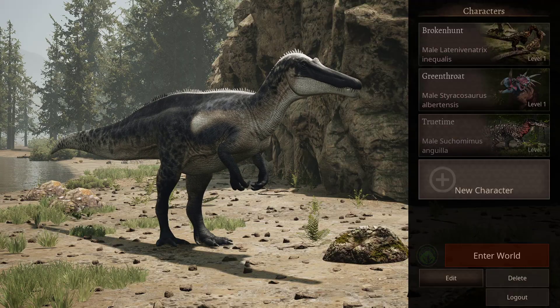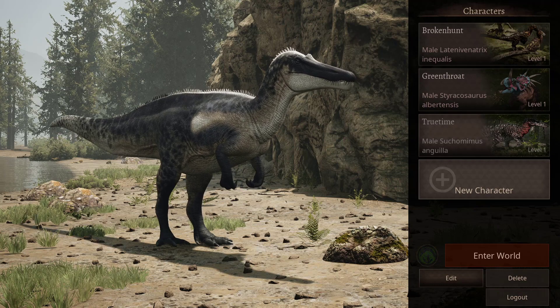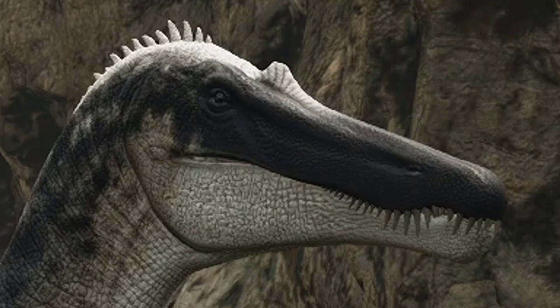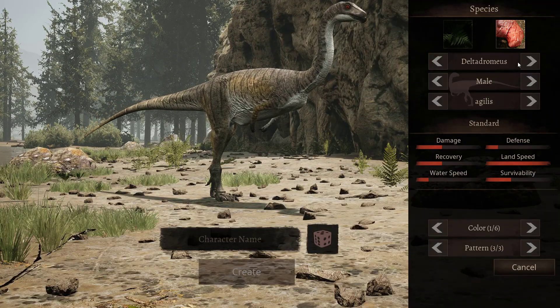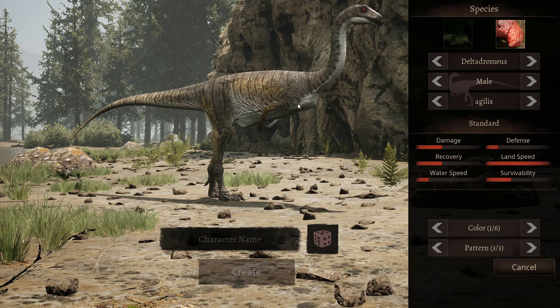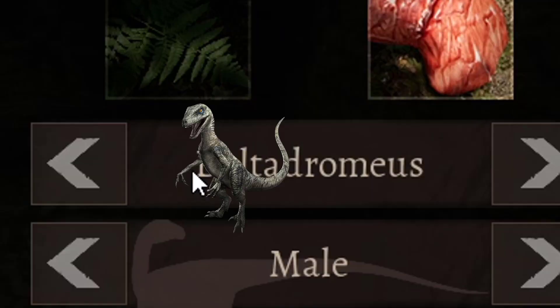Hello everyone, and today we're doing another one of the showcases. Today we're showcasing the Delta Dromaeus — just a gallimimus but better, with 'Delta' in the name.